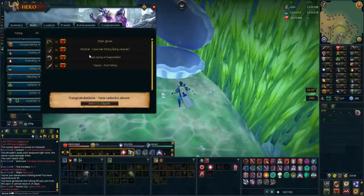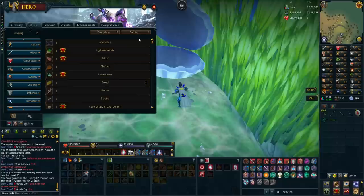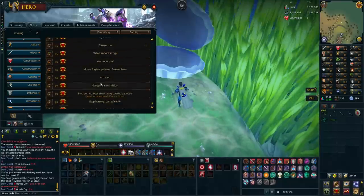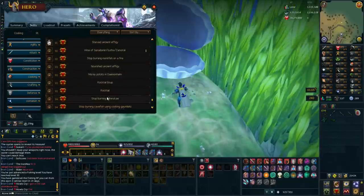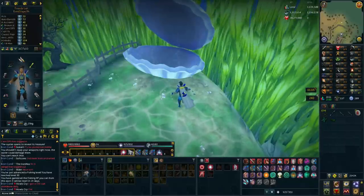That's another milestone level. Rock tails - I can do that now. I thought I was at 92, maybe it's cooking at 92 to be able to cook them. Rock tail is 93, so I need a bit more cooking to be able to cook them, but that's pretty sweet to get 90 fishing.